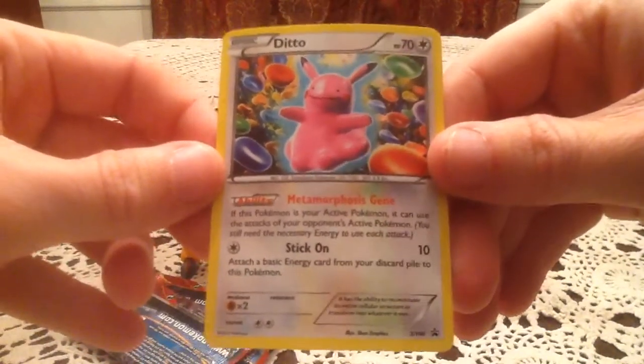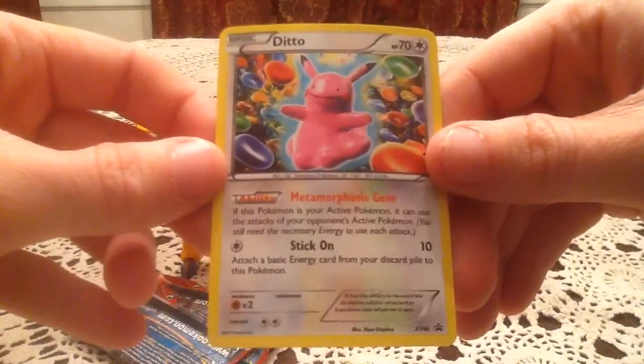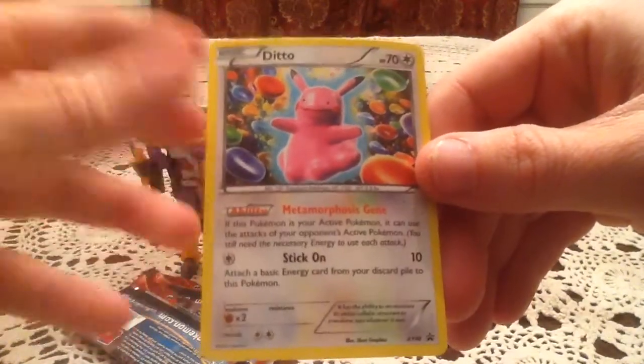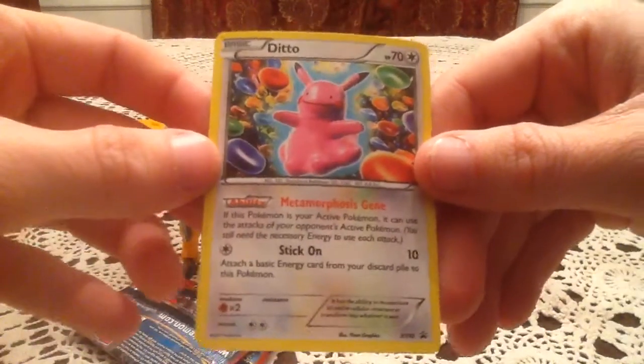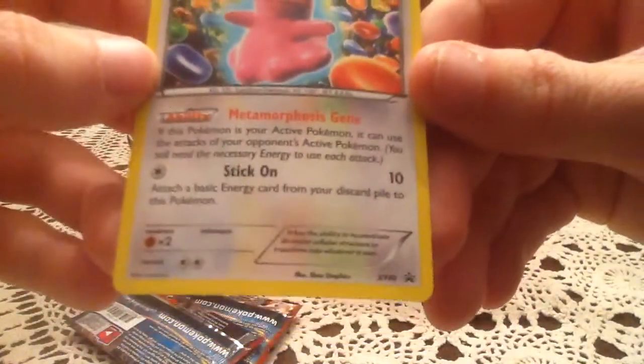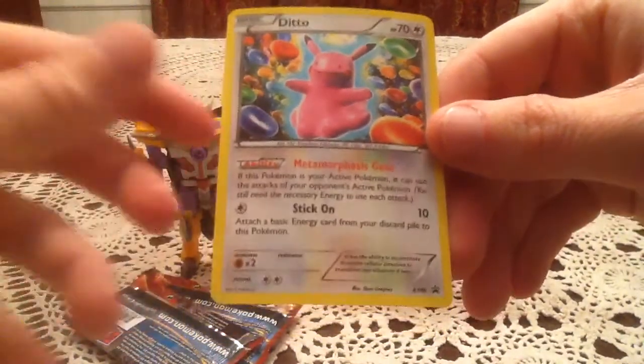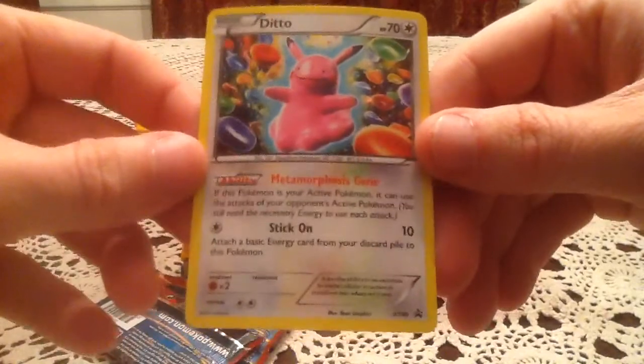And it is just an awesomely hilarious looking artwork, just surrounded by the jelly beans too, that are all prominent in Phantom Forces. But it is an X and Y promo, X and Y number 40. So nice to see another hole in the promo set being filled with this.